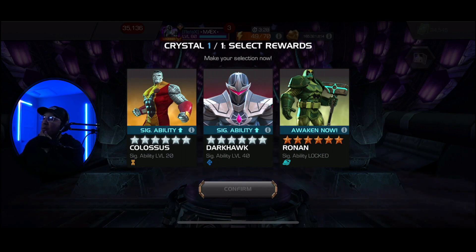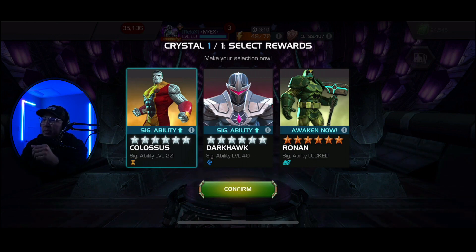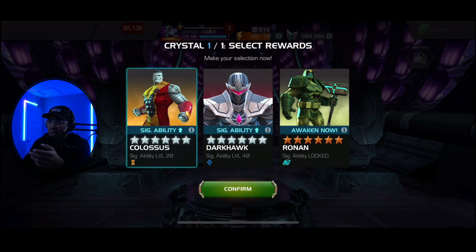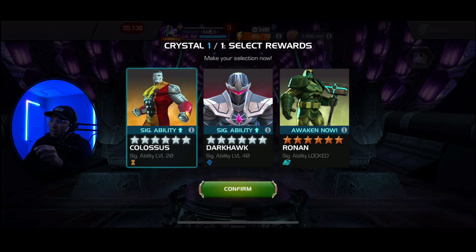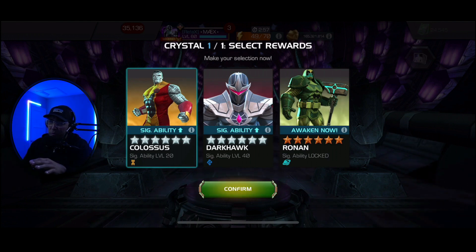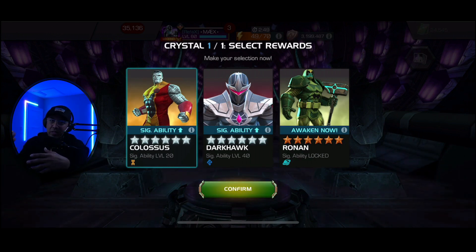It's going to be between Ronin and Colossus. I think I'm going to go Colossus because the possibility of getting Ronin awakened will naturally happen from a basic six star crystal in the future. Colossus has a bigger chance on my account to get to rank two, rank three eventually. There are so many other mutant champions to do before him, but having his sig ability a little bit higher will help. As I choose the champion — thank you so much for watching, hope you enjoy this crazy early access bundle.